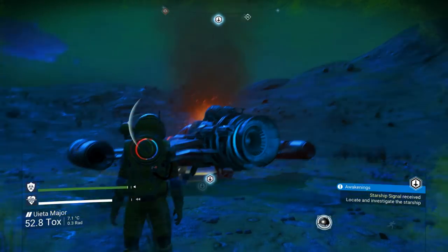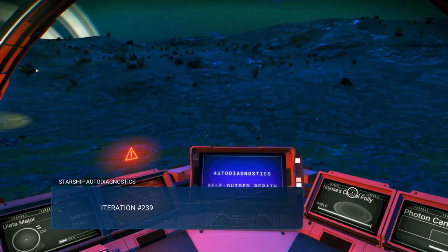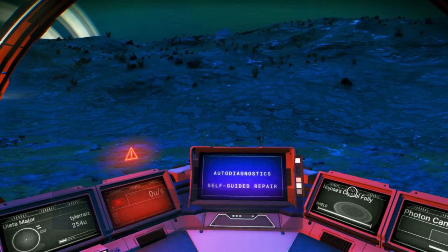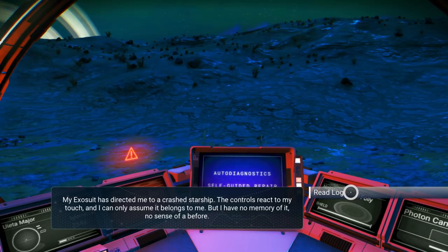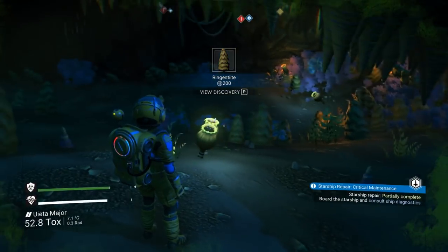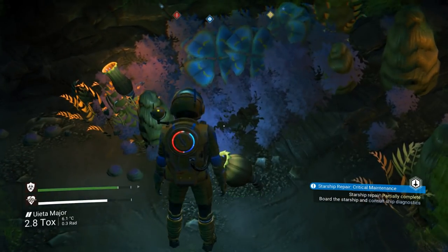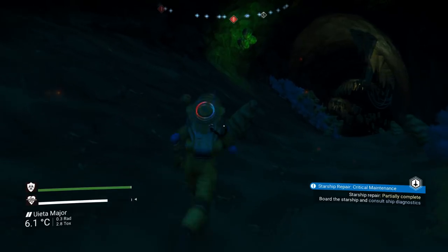Starship signal — I guess I need to go inside. Atlas connection intermittent, launch thrusters offline, pulse engine offline. Controls react to your touch, only assuming it belongs to you — well, it belongs to me now. I discovered it's just cobalt. Actually, it is not so toxic — that's good.